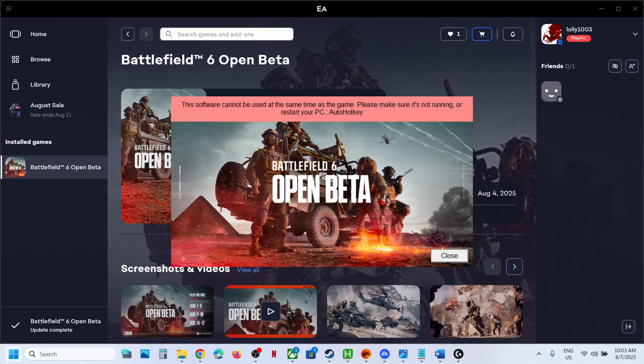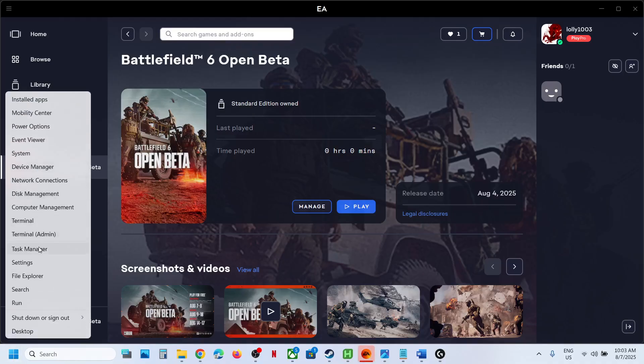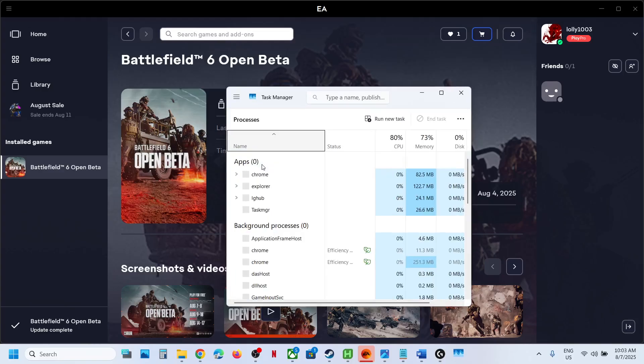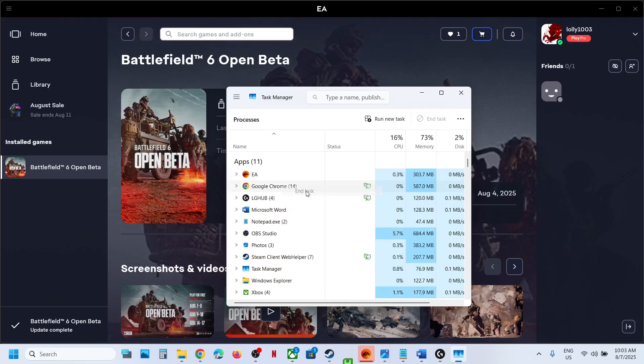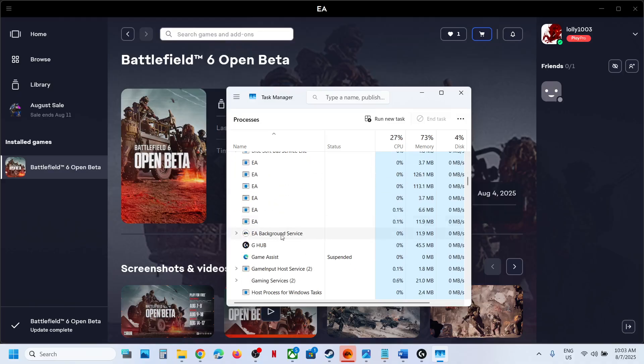So if you are receiving this error, to fix it, make a right click on the start menu and then go to Task Manager. Now over here, if you have AutoHotkey running, make a right click and then click on End Task. If you have any services related to AutoHotkey, just find it and end it. If you have Logitech GHub running, make a right click and then click on End Task.